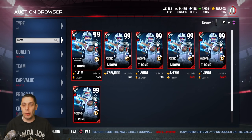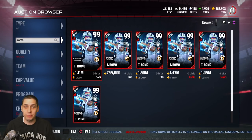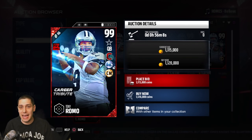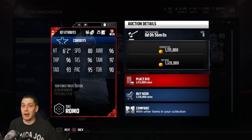This is a 99 overall card — definitely an absolute beast. The card art is looking pretty fire. This is a limited time card, just like the DeMarcus Ware one was a few weeks back. 80 speed is pretty solid for Romo, but the throwing attributes are nasty: 96 throw accuracy short, 97 mid, 93 deep, along with 96 throw power, 95 play action, and throw on the run at 90. This card is very, very good.